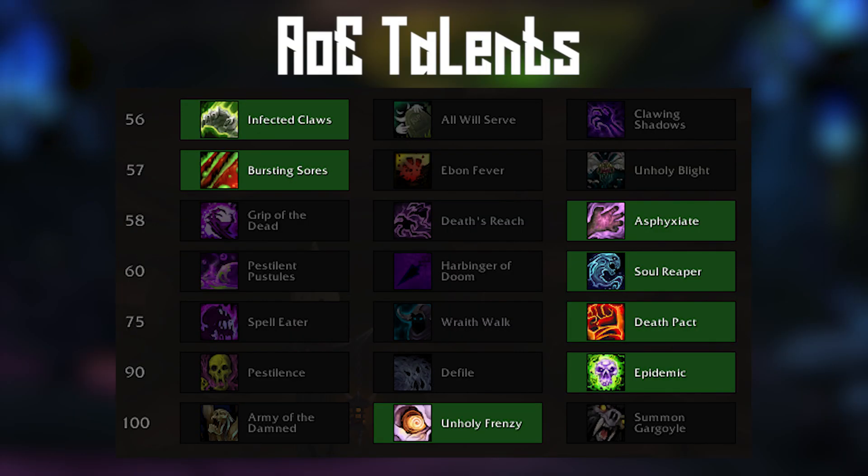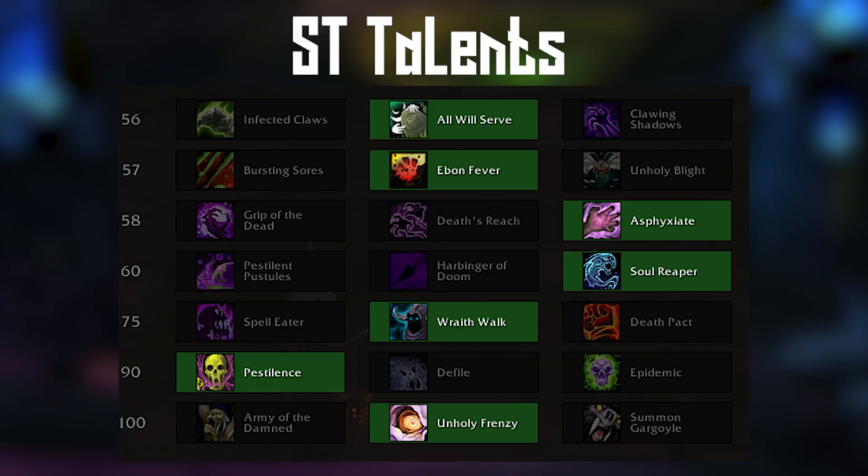When we look at the talents for Unholy we can see two distinct builds: one for AOE and one for single target. The AOE build focuses on applying and popping as many wounds as possible to get that big burst in packs, while the single target build focuses more on its disease and having an additional undead ally to aid it in combat. For utility we want to be choosing between Wraith Walk and Death Pact — generally I go with Wraith Walk for raids and Death Pact for dungeons.